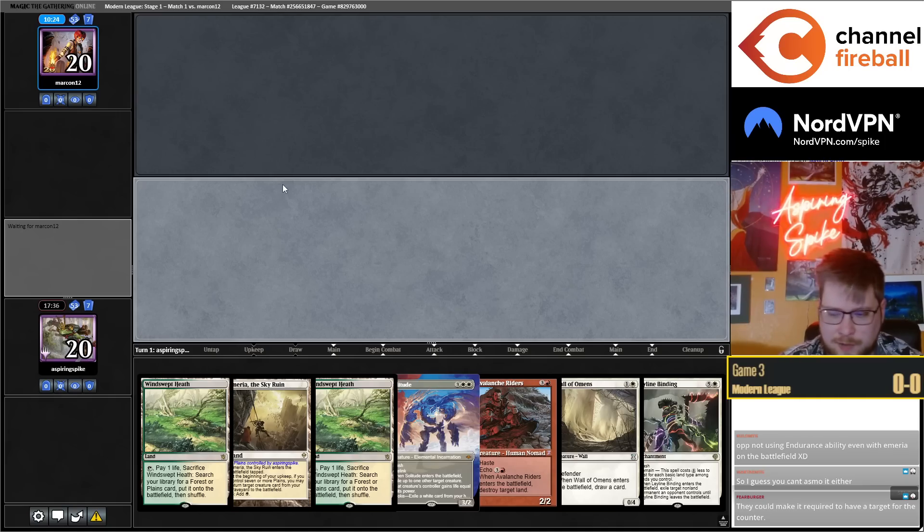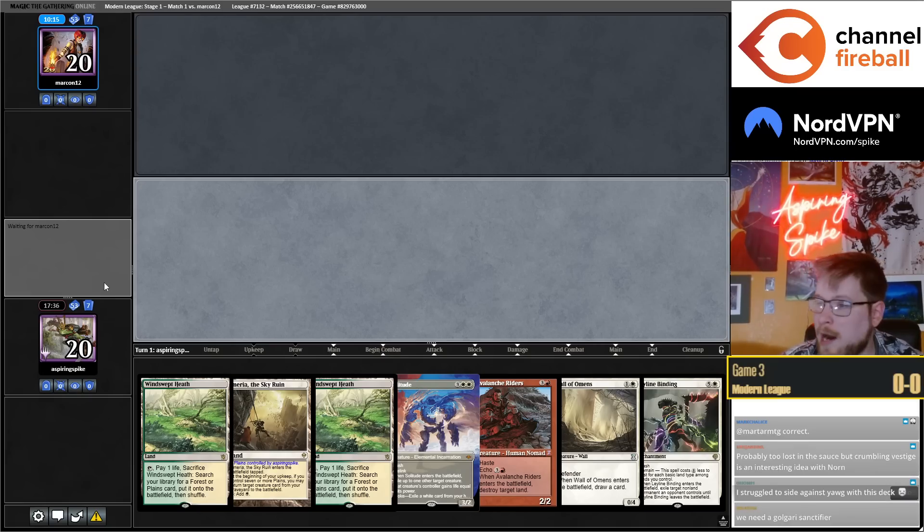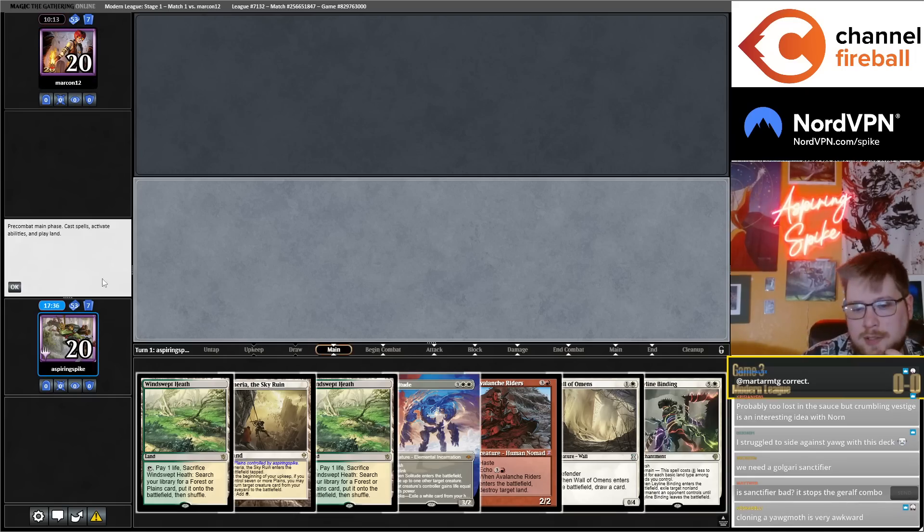Fine hand — definitely happy to have Solitude, the most important card in the matchup. Happy to potentially Binding a mana dork on turn two. I struggled to set against Yawgmoth. I had an easy time setting it up — I just didn't.